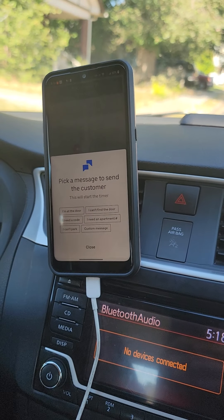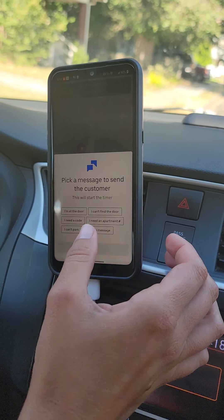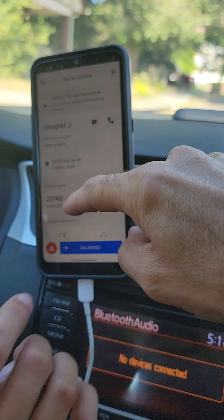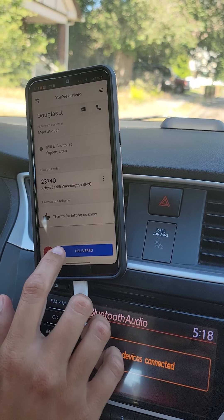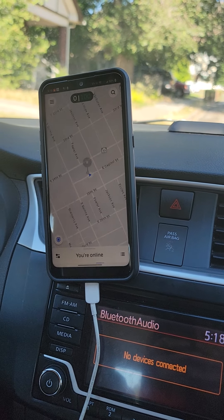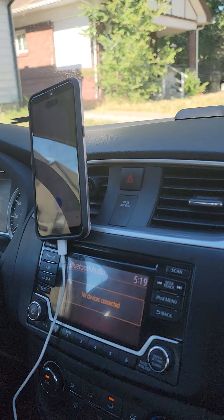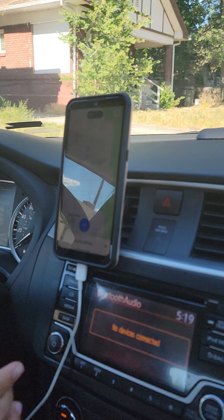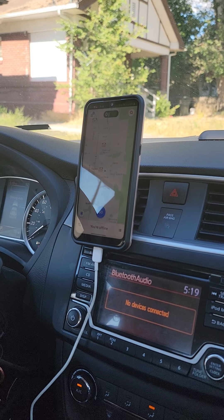Successful delivery — you have the option to tell the customer you're at the door. Hit close. It may ask you to take a picture, so swipe it up. Hit thumbs up if the delivery went smoothly, then swipe 'Delivered.' It may ask for a photo — you should always have your phone with you when walking, so you can take a picture of it on the front porch. And that is one complete Uber Eats delivery.